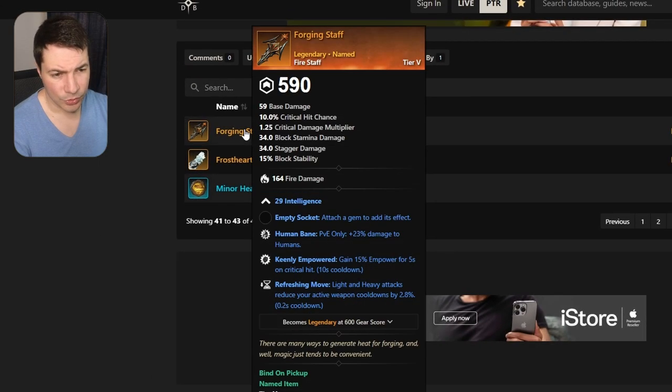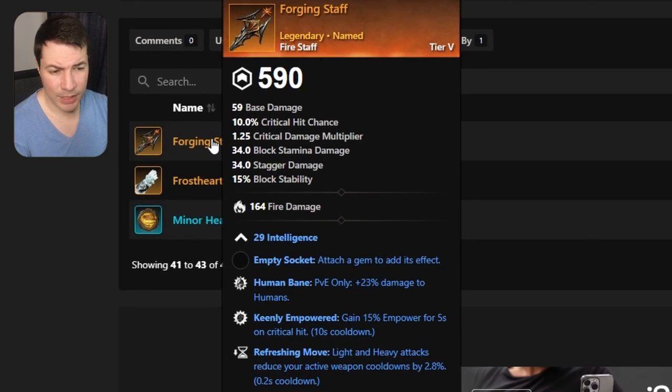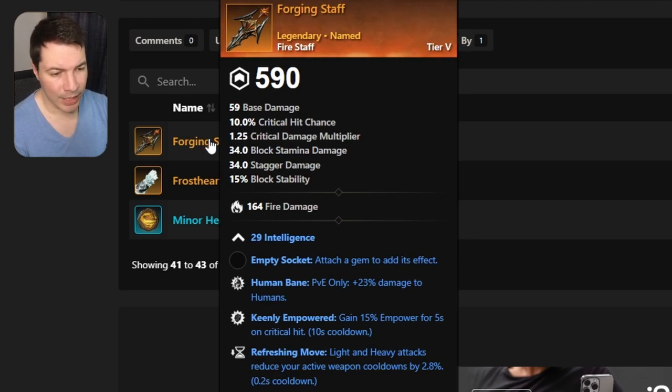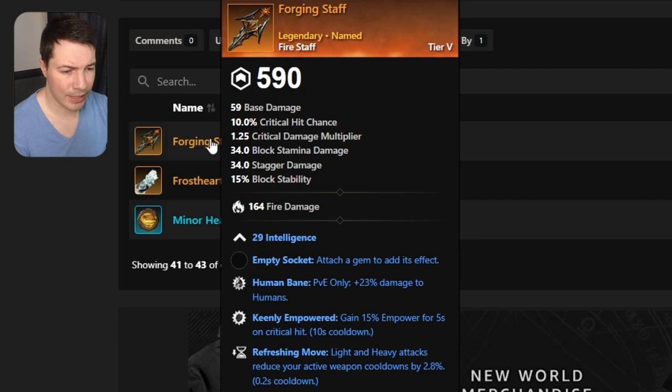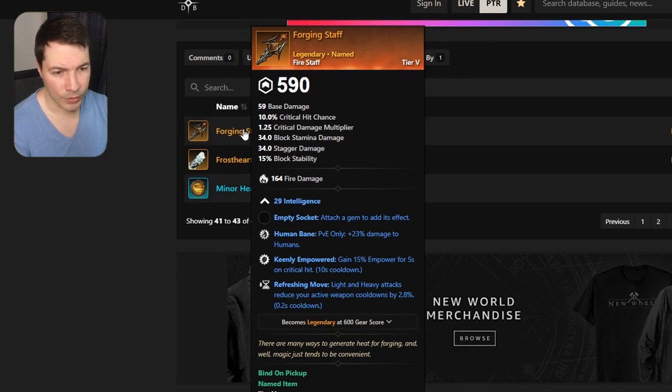Moving on to a fire staff called Forging Staff. This one comes with human bane, keenly empowered, and refreshing move, so you can get your abilities back and have the bane perk. Probably a good fire staff if you just want to get into running mutations and then eventually upgrade it — at least you get bane and refreshing move for your abilities.